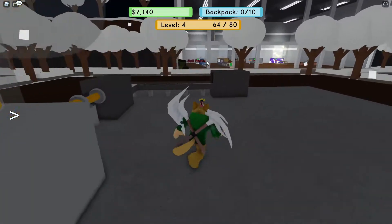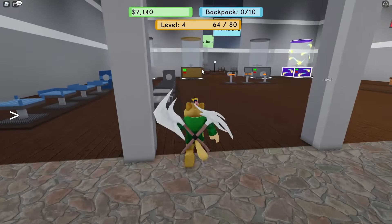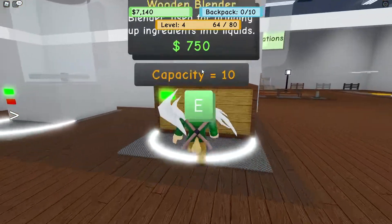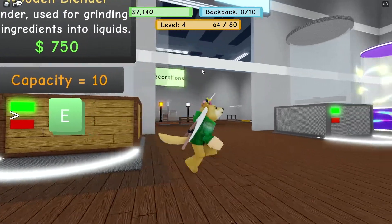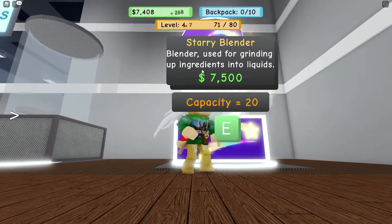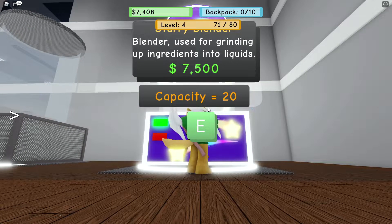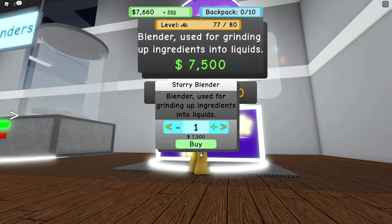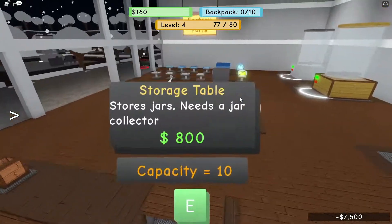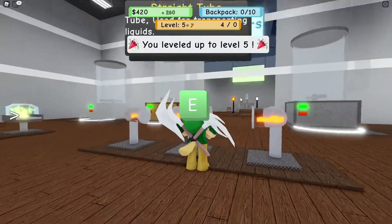I'm just going to make a golden smoothie with some milk and bananas — this is going to be our banana milk. I've got almost eight thousand dollars so let's buy a new blender — it's time to get one. This one is only 750 but we can go higher. We can get the starry blender — we just need a little bit more, and there we go. Let's buy one!